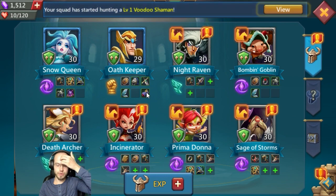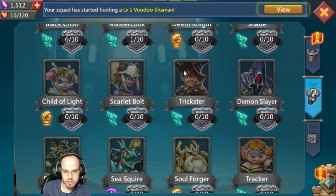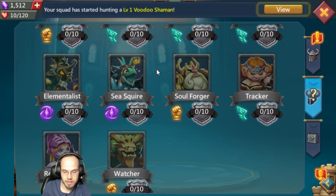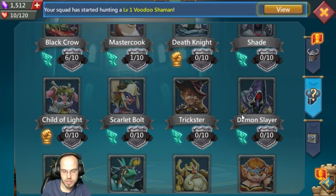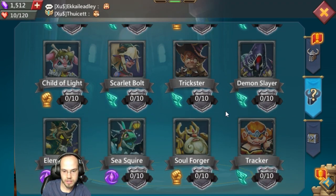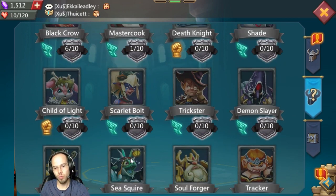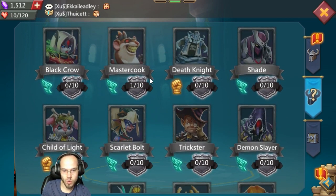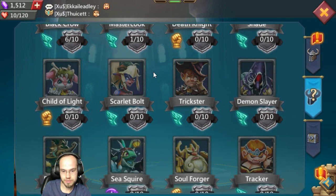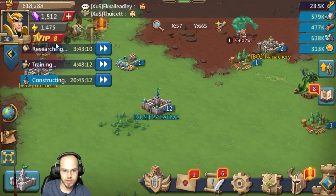For now those are the three heroes I'm gonna focus on until we get to Rose Knight. The fourth one will either be like Child of Light or Tracker. Definitely the Watcher — the Watcher would be really nice to have, but it's gonna take time.